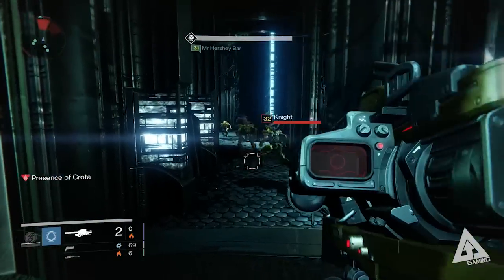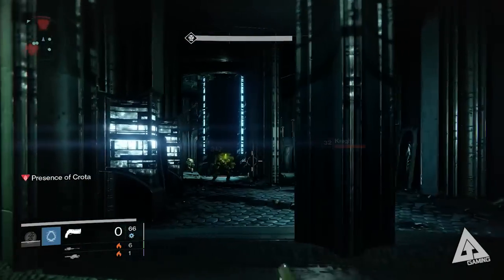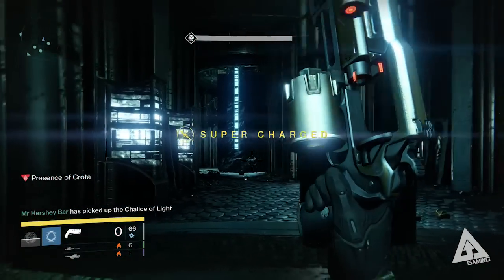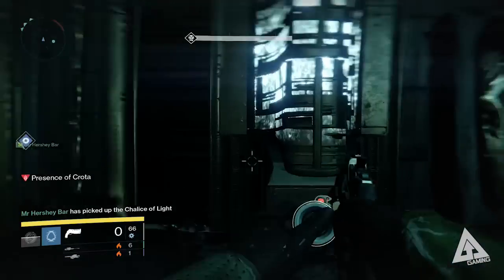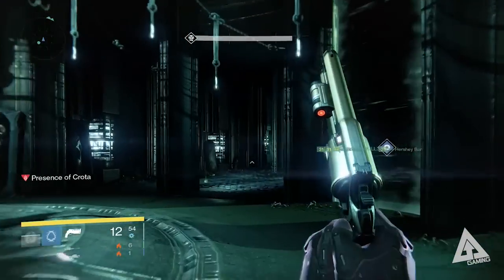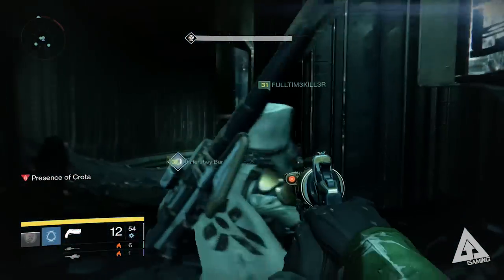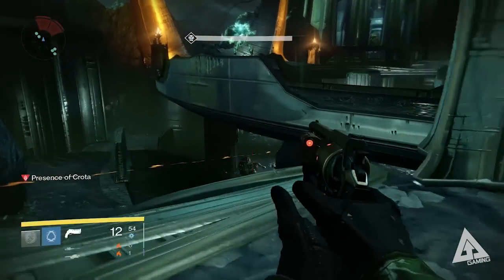While fighting in this room, keep damage taken to a minimum because with the Presence of Crota debuff you can't heal on red health until you pick up a particular item. Once you've cleared the room, agree on a position to fight from. In this fight we used the left staircase. As soon as you look out, there will be two snipers in the tower on the left — we call them boomers — two massive knights with big booming rifles. Take them down because they can often one-shot your team.